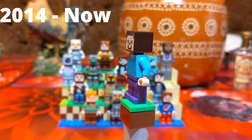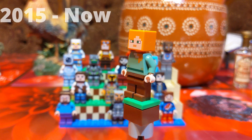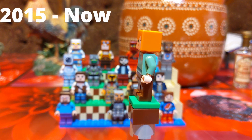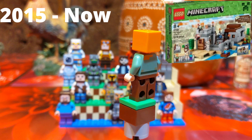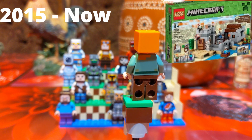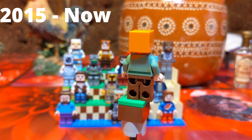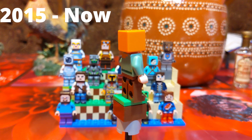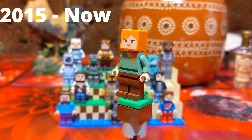Next up is Alex — the most basic Alex you can find in sets. She came out a year later after Steve, debuting in 2015 in the Desert Outpost set, and has since been present in at least seven sets. Beyond that, we know they're gonna keep putting her in sets similar to Steve. This is Alex — a very basic print all around.